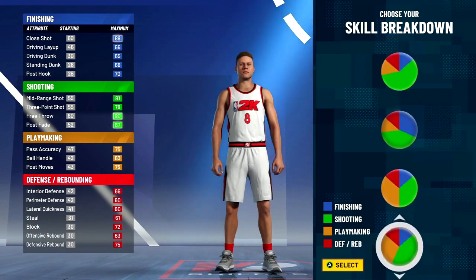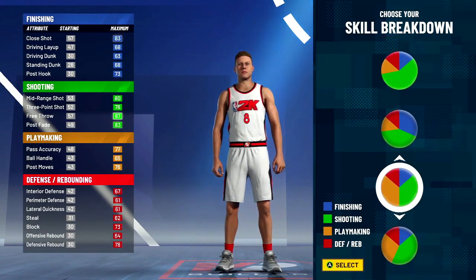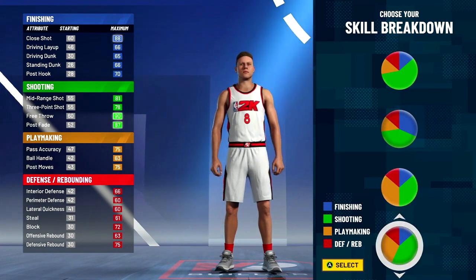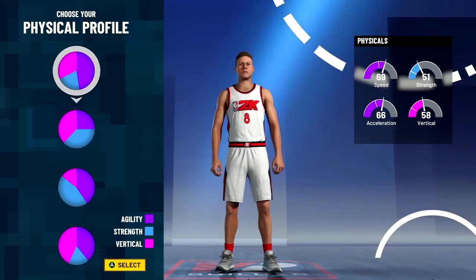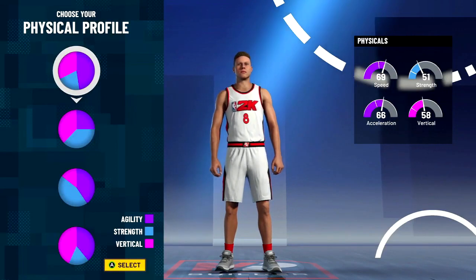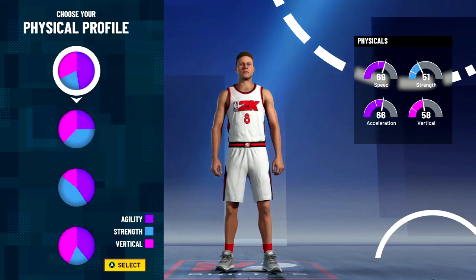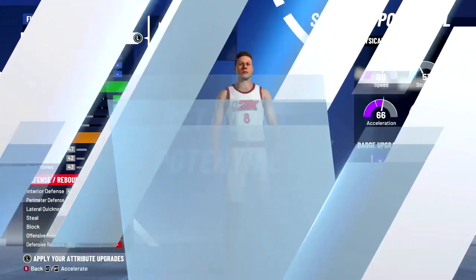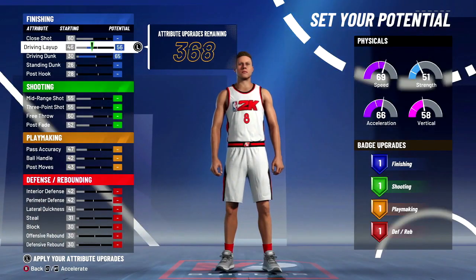He went with this pie chart — the balance between shooting and playmaking. I would choose this one. You don't get Hall of Fame playmaking, but you'll see why I chose this pie chart. With this build you're gonna be trying to iso, score the ball, and spot up. You're not gonna be playing hardcore defense, trying to play center, or grab boards, so choose the most speed.